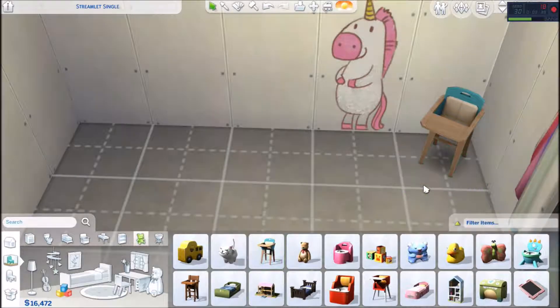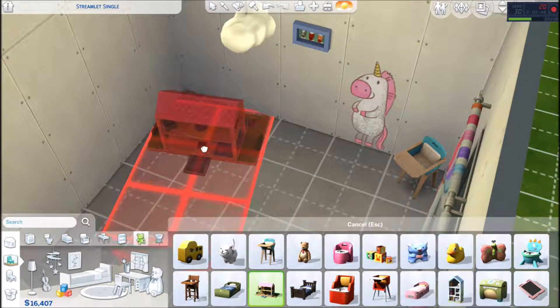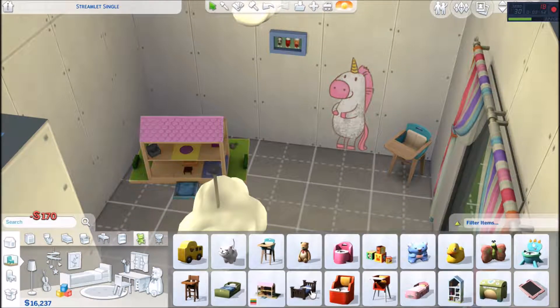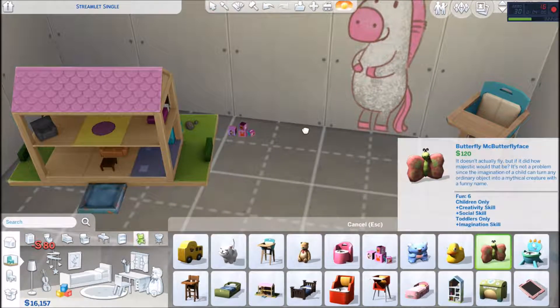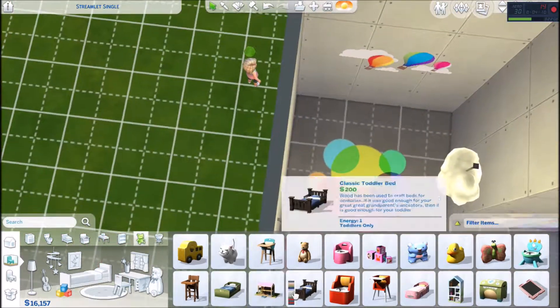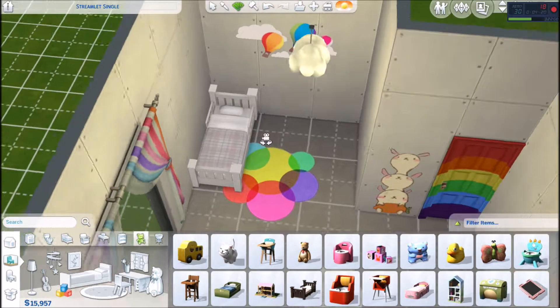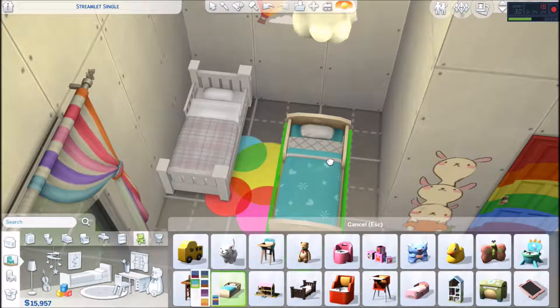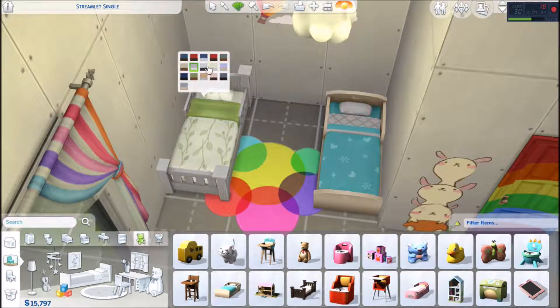To be a little nitpicky, I would have preferred a couple more Create-a-Sim items, but there will be so many CC creations and build mode items — it's incredible. I was so impressed. On the wall there are little shoes and blocks from the update, a wall unicorn decal, and all these toys are new. There are three new beds for toddlers.